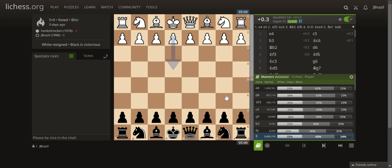Welcome back guys to chess at LeChess.org. I'll be playing with the new Sicilian defense. I'm using the account John Brazil, rated 1,998, and my opponent is Henkel Roken, rated 1,978. The game is called the Sicilian Snyder variation.